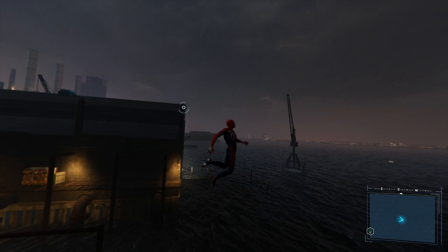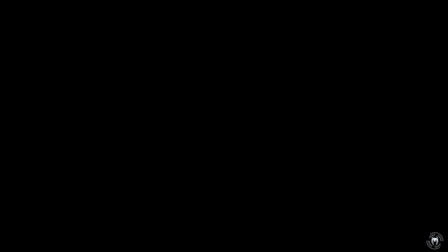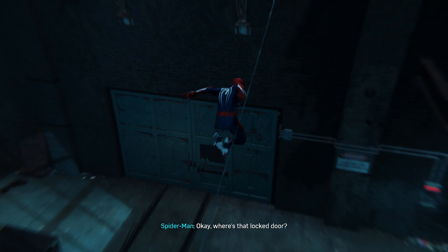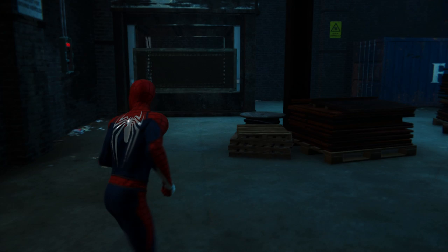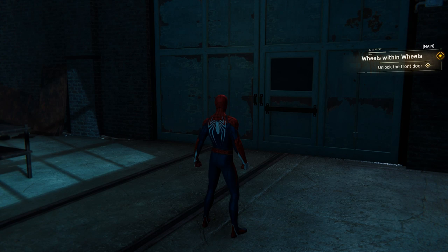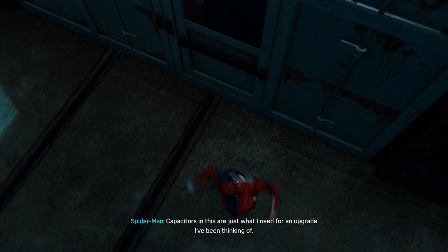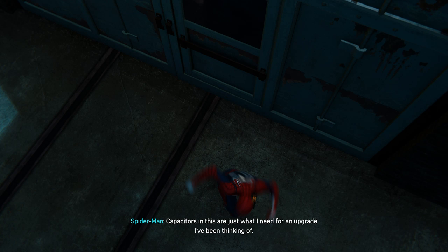This is now the second cop that we're teaming up with. Check around back — I'd go myself, but you know... which is a bummer. I feel like I'm in a horror movie. I forgot how nice this solid moonlit blue lighting is. I'm doing my best to refrain from knock-knock jokes. You see a junction box powering the door? Yeah, got it. If we can overload it, that should force the door open. I don't have anything that packs enough current. Stun gun, genius! The capacitors in this are just what I need for an upgrade I've been thinking of.